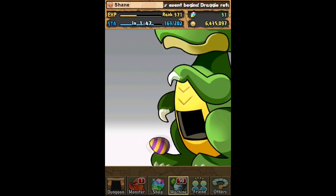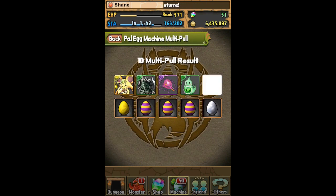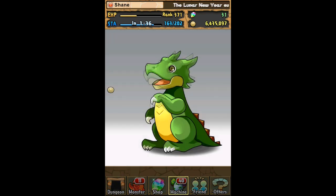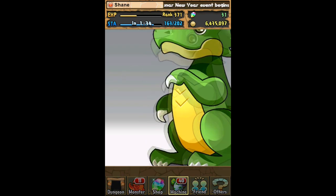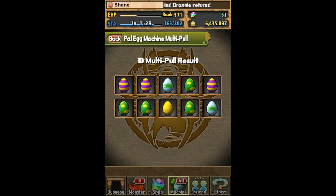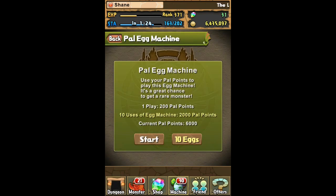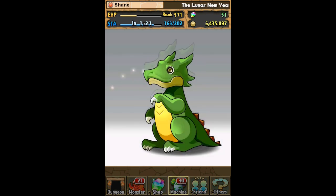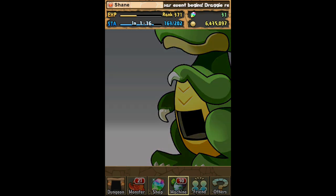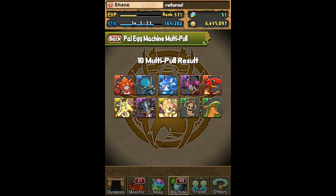Here's footage I recorded today — an event where PAL points can directly translate to stamina. The last pull here is Keeper of the Red, and I would have to spend 25 stamina on a Tuesday to get that monster normally. And here, the gold egg I rolled is the Keeper of the Rainbow — that's 30 stamina on a Tuesday, and it's not even a guaranteed drop unless the Tuesday dungeon is at a two-times drop rate.